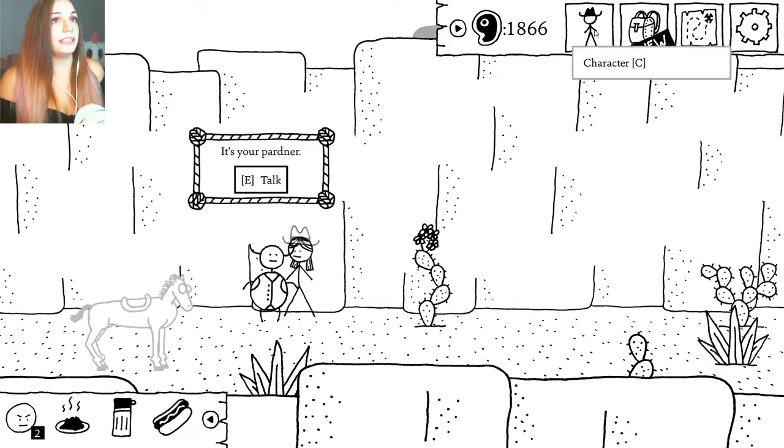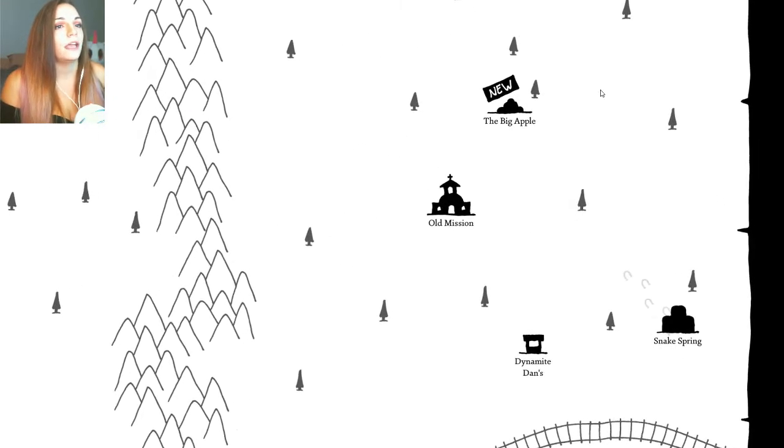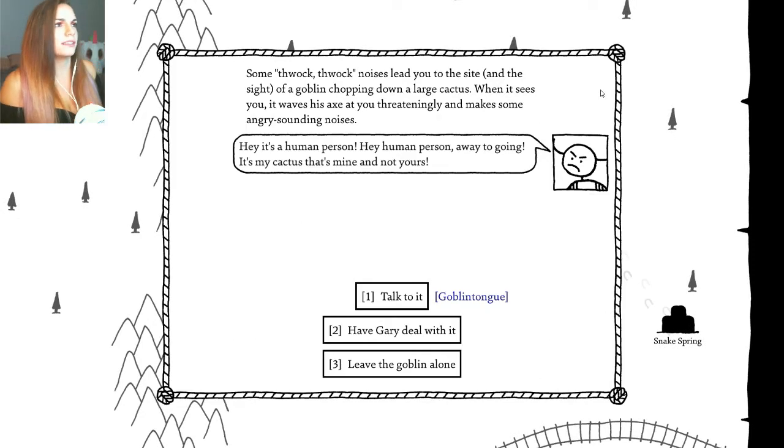We're going to leave the Snake Spring and go to the Big Apple. The big poop — I wasn't really looking forward to this. Some flak-flak noises lead you to the sight of a goblin chopping down a large cactus. When it sees you, it waves its axe at you threateningly and makes some angry-sounding noises. Hey, it's a human person! A way to going. It's my cactus, that's mine and not yours.